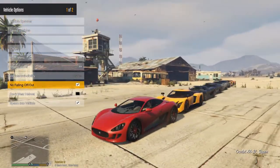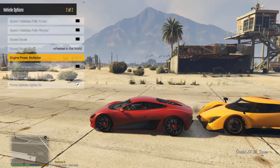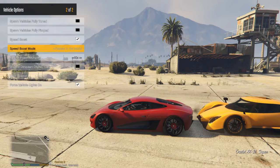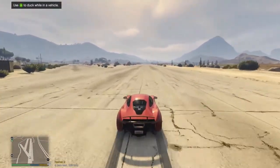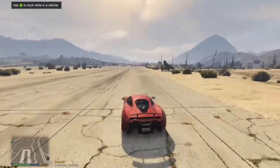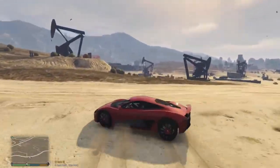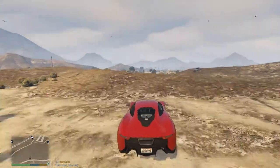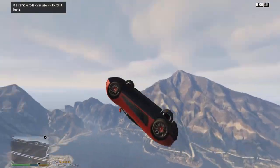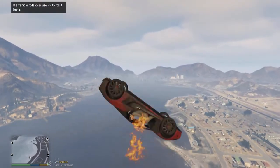Vehicle invincibility means no matter what you do, the vehicle won't blow up, dent, or scratch — brilliant. 'No Falling Out' means you don't go through the windscreen. Then you've got the speed boost, which I love — the engine multiplier is a lot of fun. You can accelerate to incredible speeds in just a couple of seconds. There's also a speed boost activated by left bumper and left brake, and we've set it to the fastest in the world — and we've now blown up our vehicle.